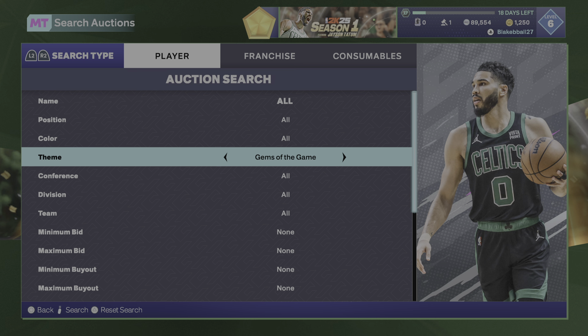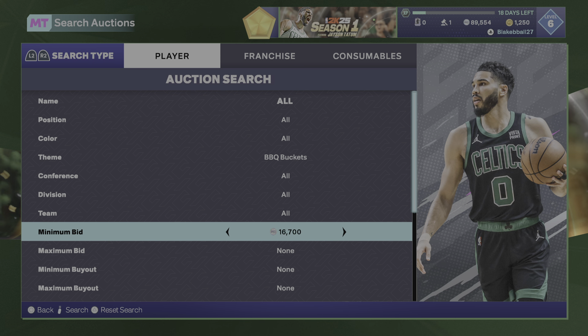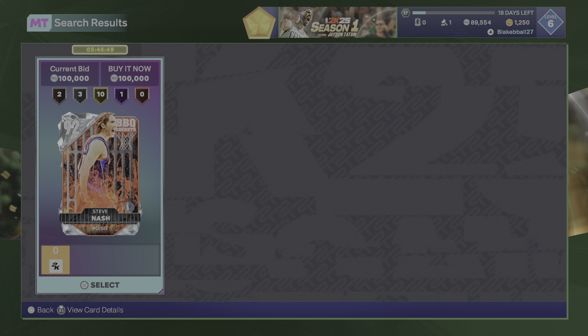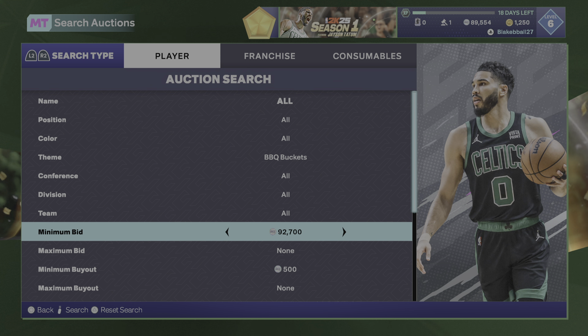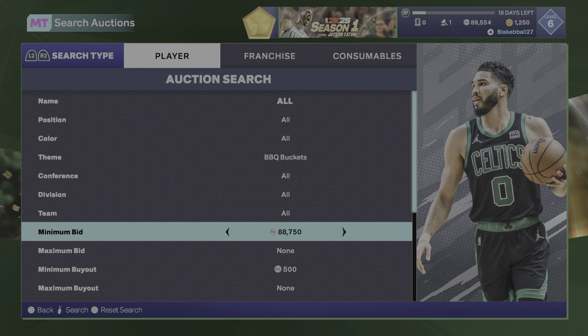The second filter is the BBQ Buckets All filter. Put your minimum bid up as high as you want and sit on like a 2 or 3 scroll. Obviously if you see any of the Pink Diamonds, buy them. And if you see Bradley Beal — if you have a lot of MT, I'd buy Bradley Beal, but if you only have like 100K, I wouldn't. But if you see Al Harrington, Andre Karolenko, or DeMar DeRozan, buy them — because they're all 150K plus. Yeah, this is a pretty good filter.